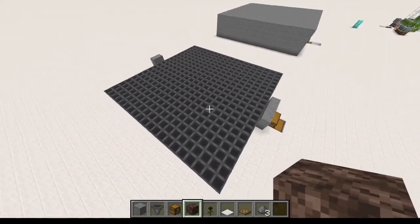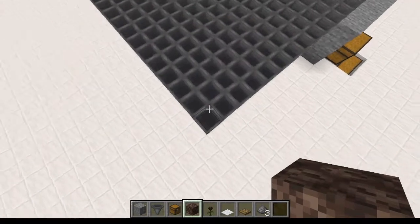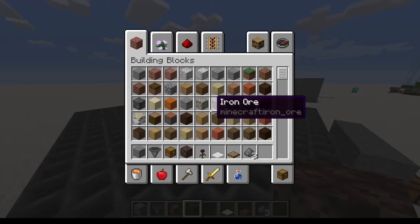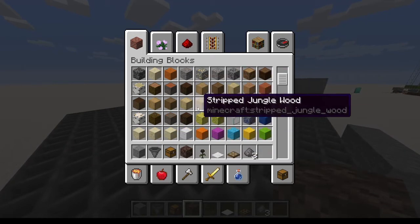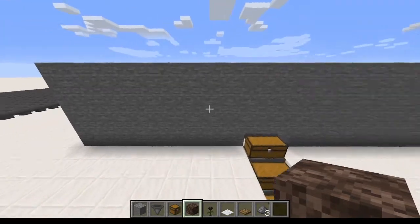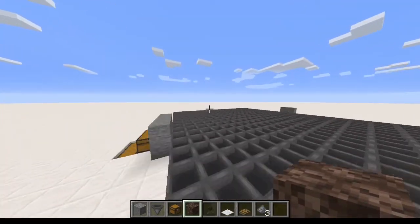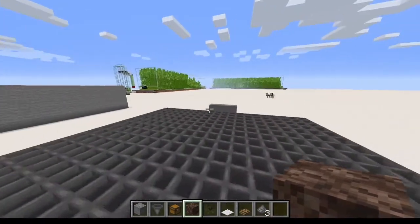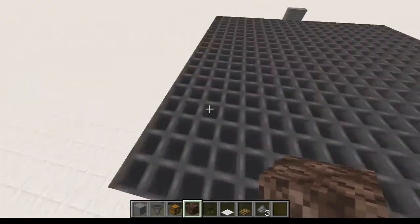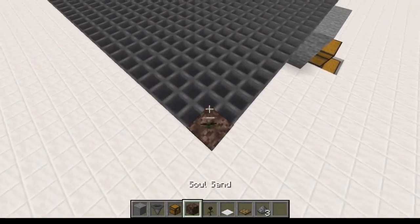After you've put down all of the hoppers, do the same thing again except with a block that is not a full block but you can also put a wither rose on. I'm pretty sure you can use farmland, but I just use soul sand because the creator of the farm used soul sand and he recommended it. And also because it slows down the creepers, which is good because then they don't walk around as much. So yeah, soul sand, and then you're going to put wither roses on top of all of those.